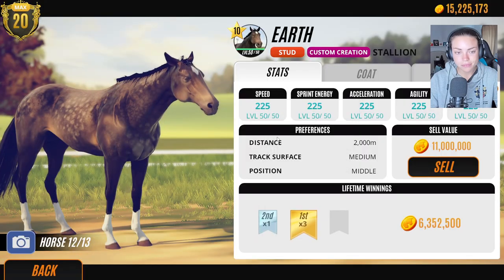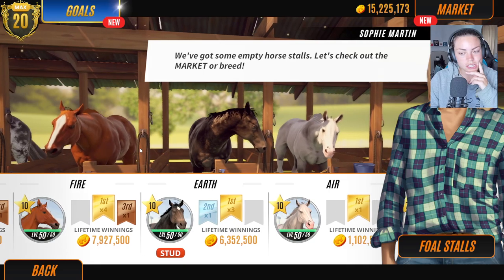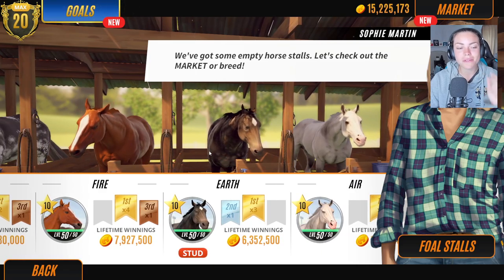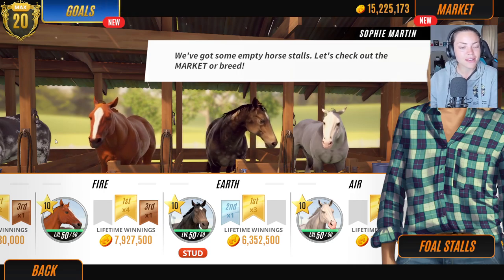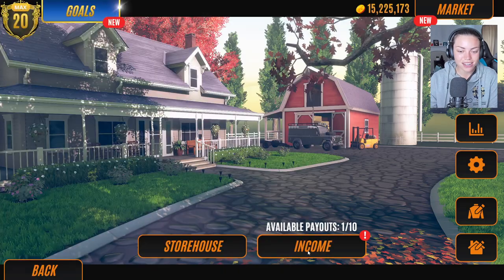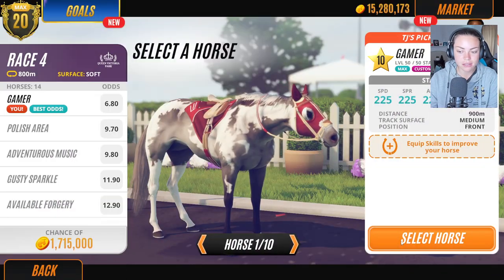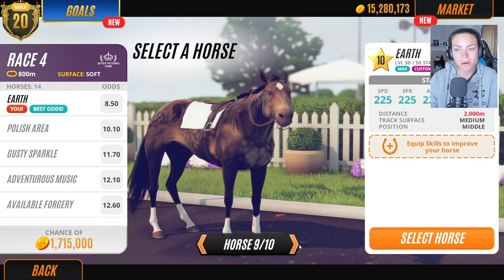He's beautiful. I don't know if he's my favorite because Water's gorgeous and so is Air and so is Fire, but I'm not sure who's my favorite. A lot of you commented Fire, Water, and Earth — nobody seemed to like Air as much. Oh, poor Air! But I think Earth kind of looks the nicest. I think what we'll do is go and take him for a quick race. I might race myself today.